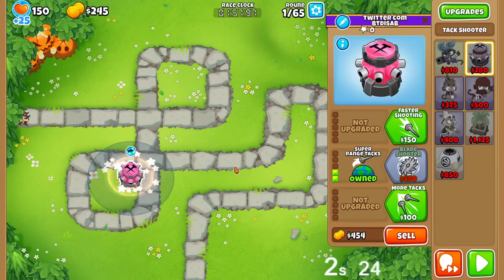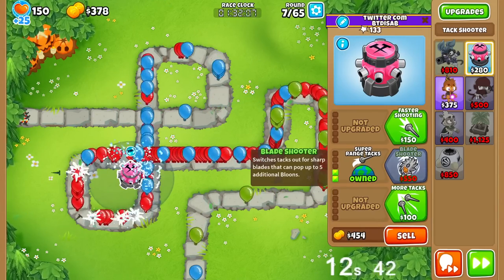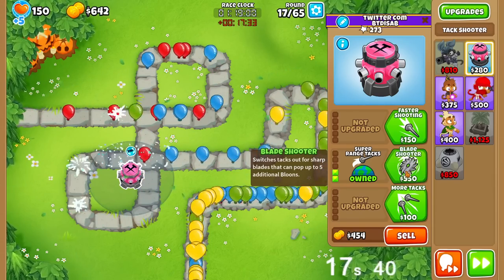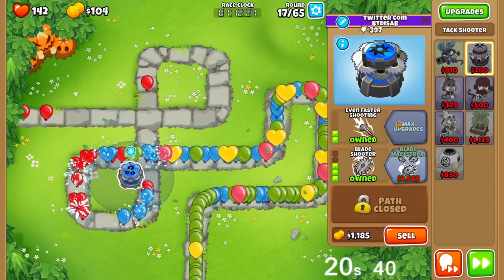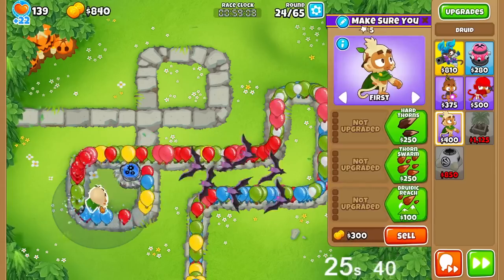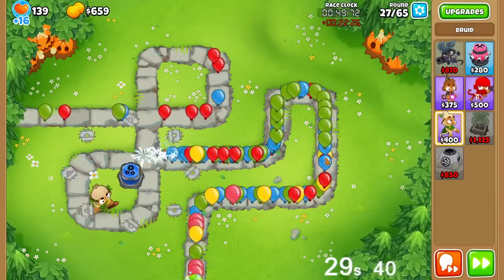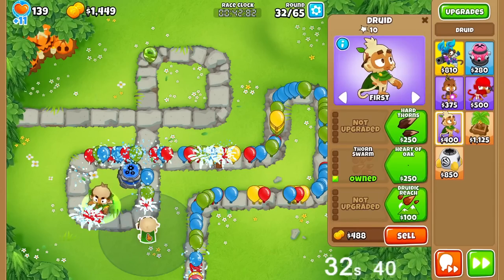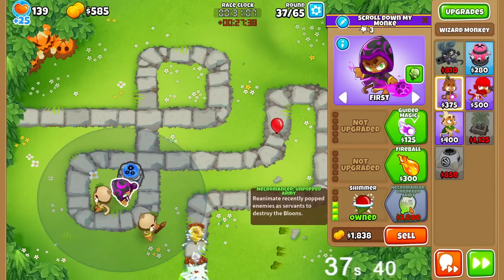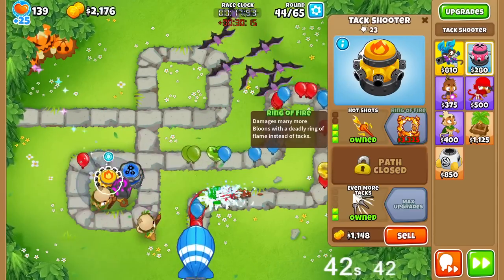Let's begin. I want to start off with a 0-2-0 attack over here. We'll send 7 rounds, then try to save for a Blaze Shooter. Once we're closer to affording that, we can send up to round 17, and then probably up to round 24. Now let's go for 1-3-0 Druids — those deal insane damage. We can send up to round 32 after one of them, and then 39 after the other. Before that, go for a Shimmer just in case of camos. Then go for a Ring of Fire, because that got buffed and it's now very good.